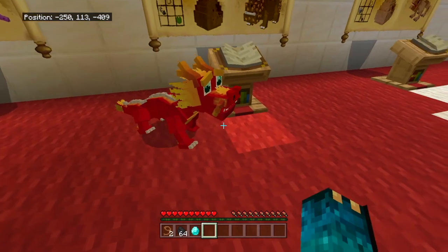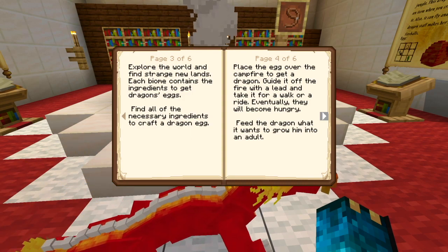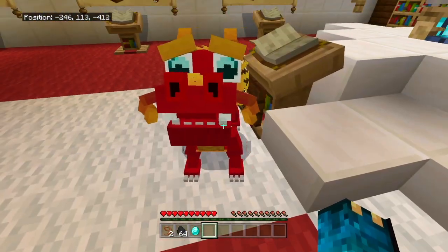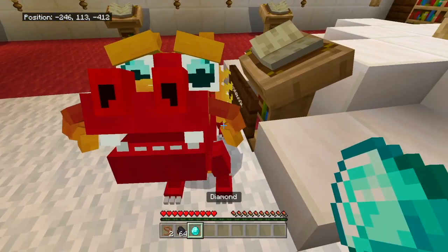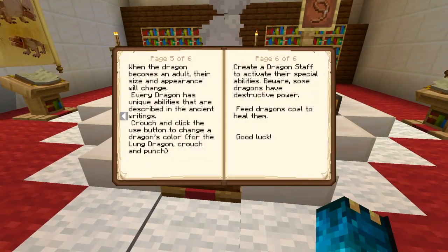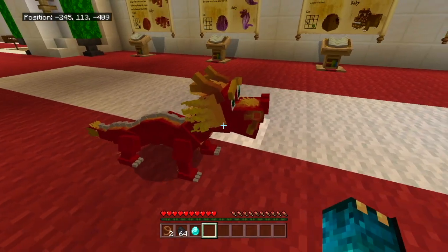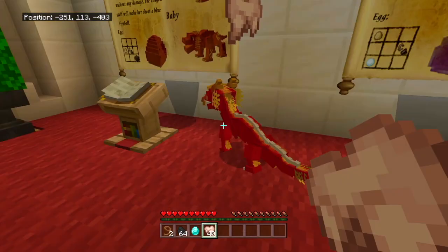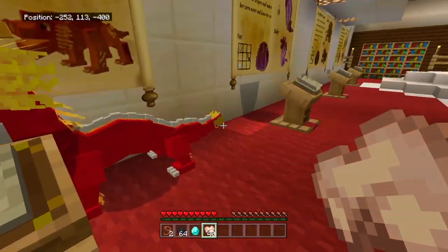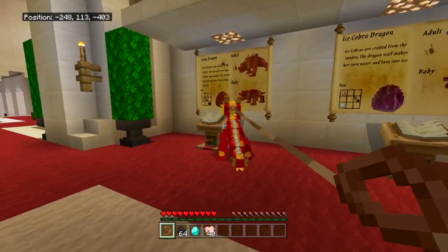Are you okay? Do you need something? Feed the dragon what it wants to make him grow. So once he's an adult — oh my gosh. You want a diamond? No? Feed dragons coal to heal them. Luckily I have like a full stack of coal. Crouch and click the use button to change a dragon's color. For the lung dragon, crouch and punch. I have to crouch and punch for him to change color. Hey buddy, how's it going? I can't change his color. That's too bad. Obi-Wan wants some food — here, have some food, buddy. Oh, the particles! Whoa! That's kind of cool. He just grew, but he still kind of looks like the child version still. But that's okay.